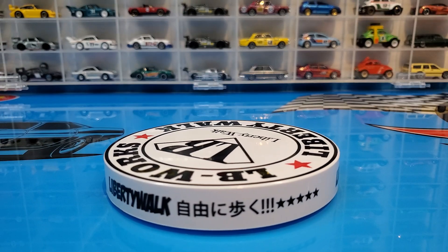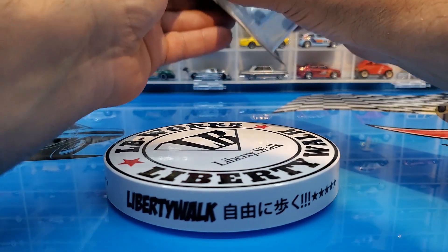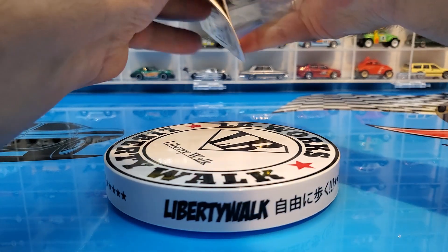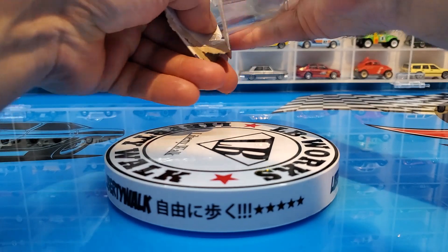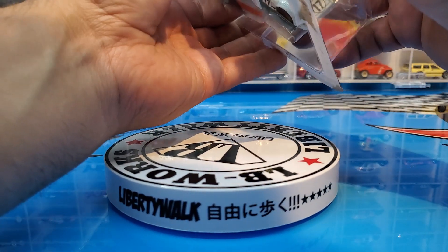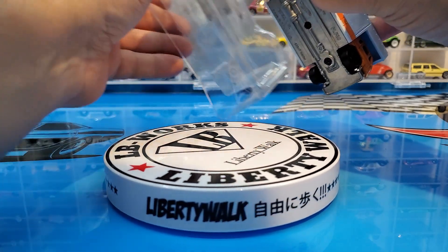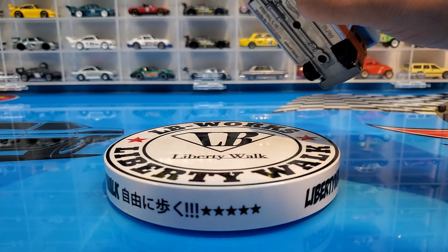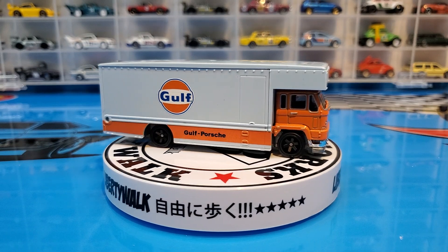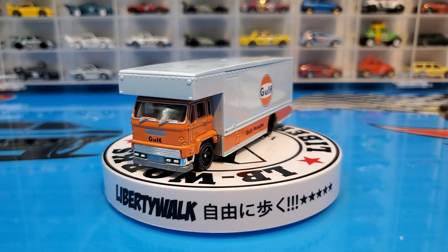Let's get these guys opened up. We'll start with the Golf since it's on top of the pile. I say this every time I open Team Transport — I'm a little tired of the trucks, I'm really running out of space. They keep coming up with different liveries — Golf this, Advan this — it's hard to keep away from them. We'll take out the car and show you the truck first. There's the truck with its Golf livery — pretty decent, but then again it's another truck.